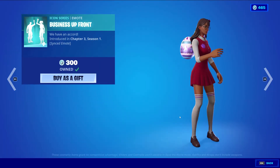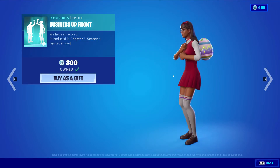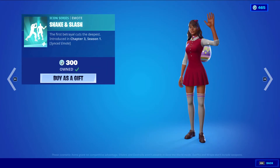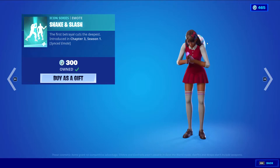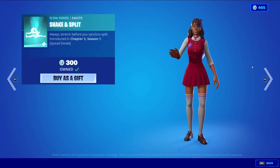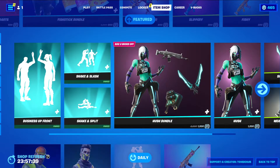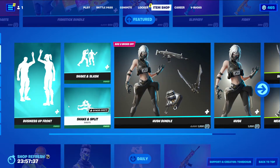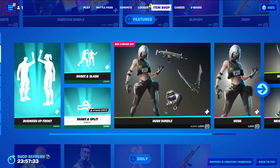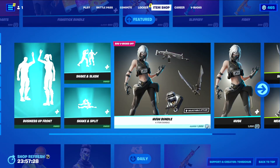Looks like we have Business Up Front, an Icon Series emote, 300 V-Bucks. This one came out last season — this might be its first time returning to the item shop. It's a synced one as well. We have Shaken Slash, another Icon Series emote, 300 V-Bucks, synced as well. Shaken Split, Icon Series emote, 300 V-Bucks, synced as well. There are three of these; they look very similar, all of them, just a little bit different gestures.